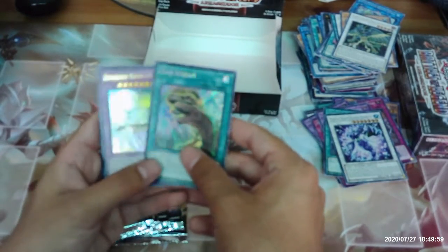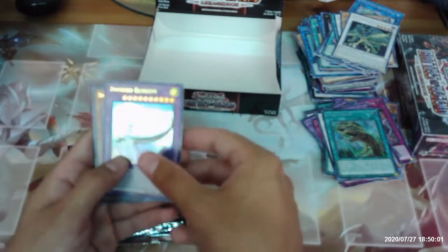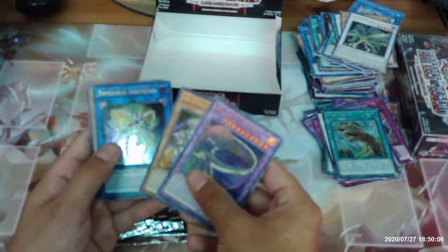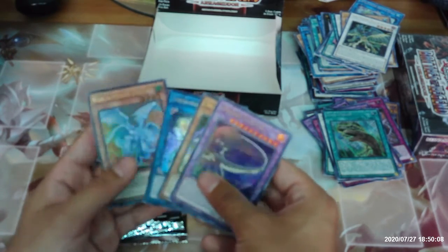Time Stream — not Fossil Stream. Invoked Elysium, Dragon Buster Destruction Sword, Topologic Zuroboros, and Quackimero Drago.